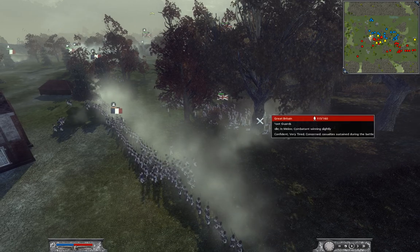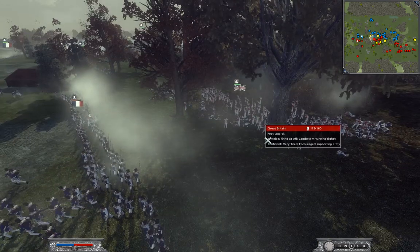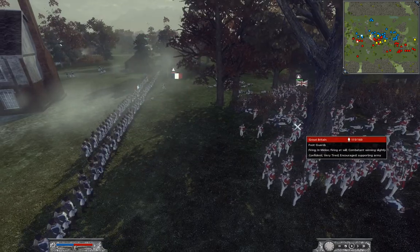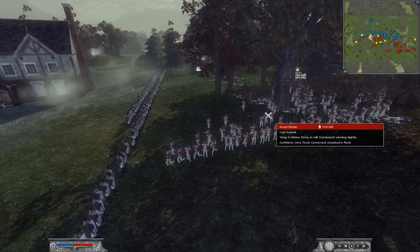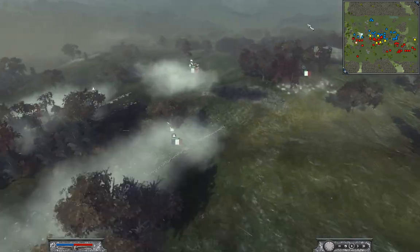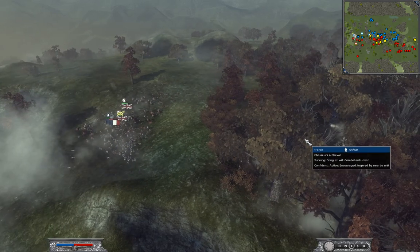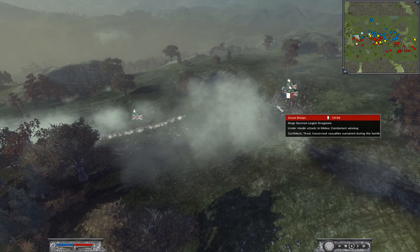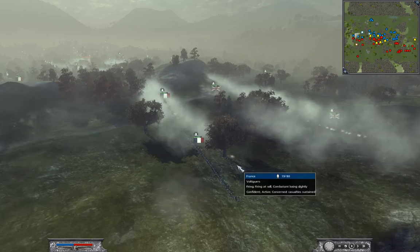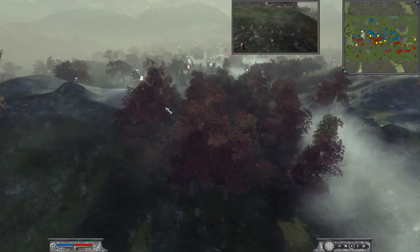My Fusilier of the Line kind of gets into trouble — my 6th Regiment got charged. But my Fusiliers are going to get a nice close volley on these Foot Guards. My Young Guard got charged up here, but I'm quickly moving a Lancer unit in — actually another two Chasseurs de Cheval. That Young Guard isn't going to do so well with all that Cav. As of right now I'm holding perfectly fine over here; I'm not too worried.